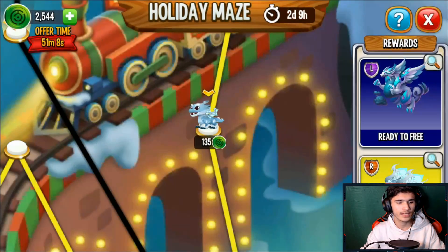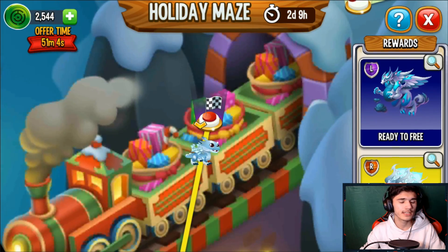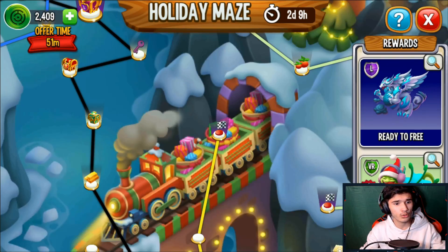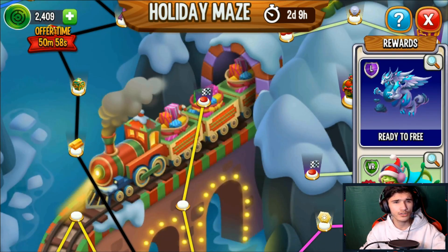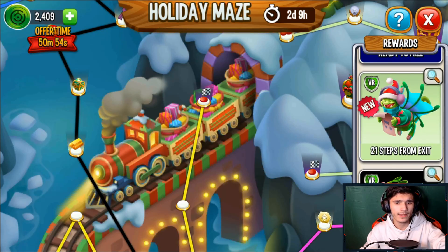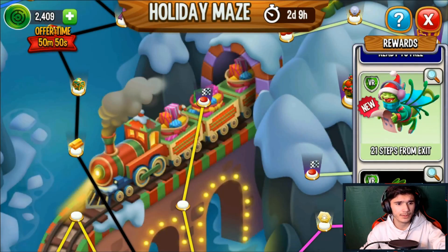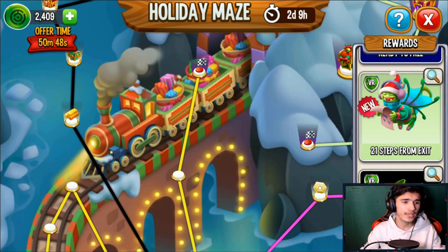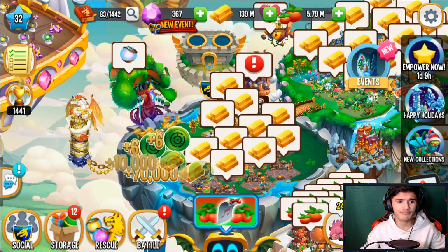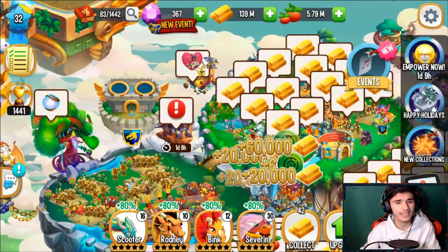I don't really need my maze coins anymore since I already got myself the Slay dragon. I'm gonna go ahead and spend the 100 right there, and now finally we got ourselves this rare dragon as well. I'm still left with 2,400 coins and I still have like two days and nine hours, so I'm going to continue grinding more coins. Maybe I'll get myself the Caroling Dragon if possible, for collection purposes.